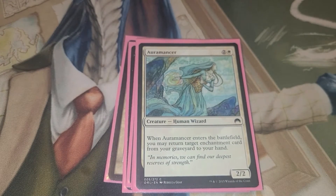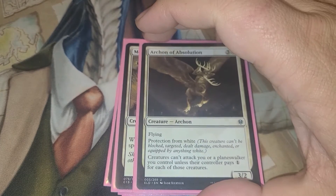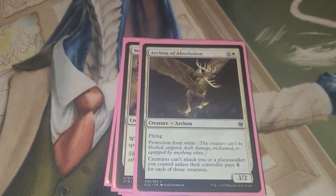Oromancer — return target enchantment card from your graveyard to your hand, because we are running quite a few enchantments. Mesa Enchantress — draw a card whenever you cast an enchantment. Archon of Absolution — protection from white, and creatures can't attack you or planeswalkers you control unless their controller pays one for each of those creatures. So this is just the first of the pillow fort stuff.